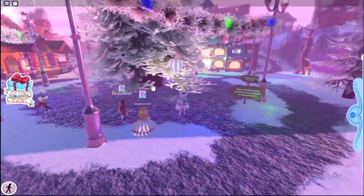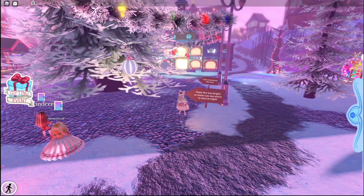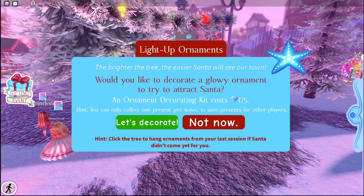One of the things to do here is to put an ornament on the tree. When you click to place an ornament, it says: 'The brighter the tree, the easier Santa will see our town. Would you like to decorate a glowy ornament to try and attract Santa?' Here's the deal.